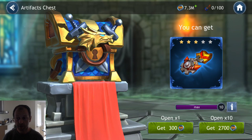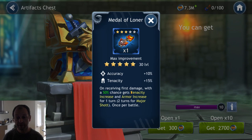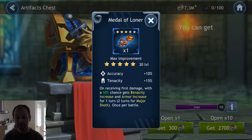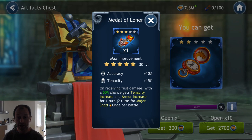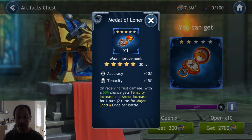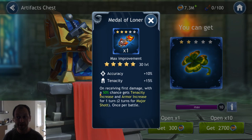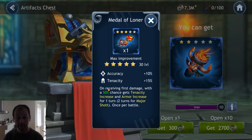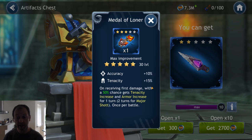So here we can see a random artifact at max improved level 30. It gives accuracy, it gives tenacity, and then the skill part: on receiving first damage, with a 50% chance gets tenacity increase and armor increase for one turn — two turns for Major Shot — once per battle. They have two stat increases and then some sort of skill that benefits one character twice as much as everyone else, though it's still usable on other characters.